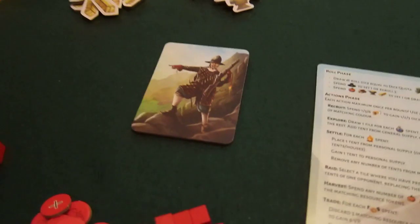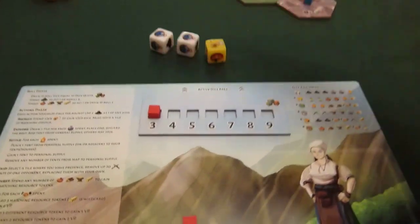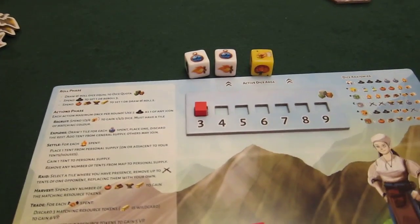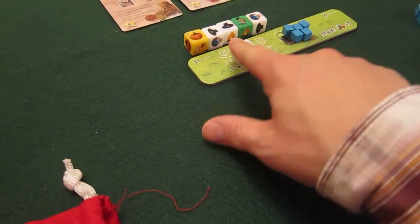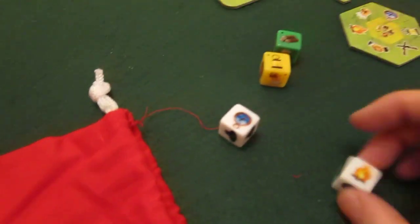I'm first player, so I'm going to draw three dice from my bag. I've got two whites and a yellow. I have two explores and a recruit action. We should probably roll for the bot first. He has five dice in the queue, so he's going to get four of those dice from the front of the queue. Queue shuffles up, roll them, and we assign them around the hex based on the symbol.